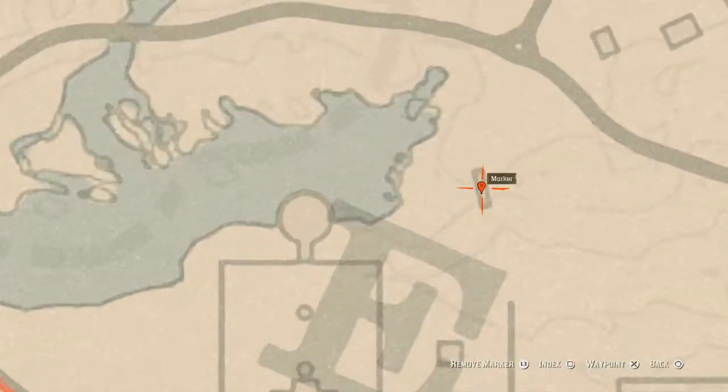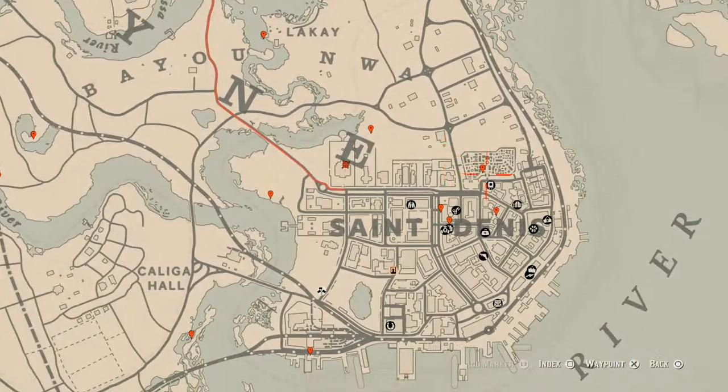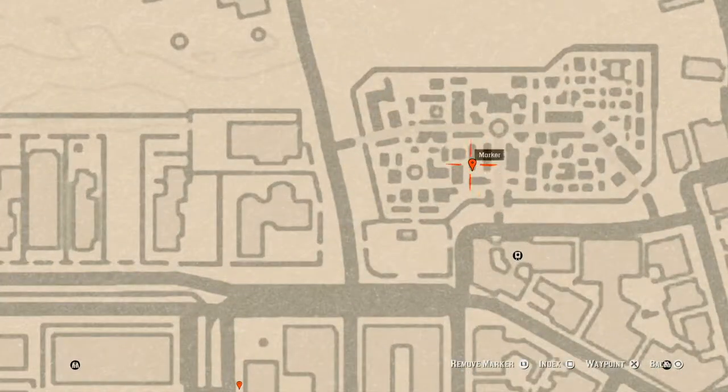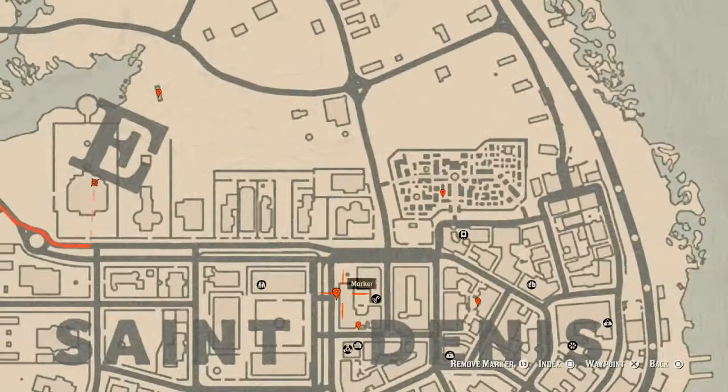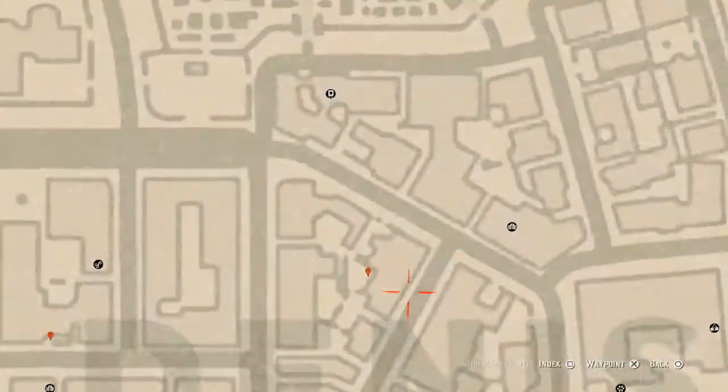Inside this mansion right here, on the piano, you will find another tarot card: the Three of Pentacles. Next marker is underneath this bridge — go under the bridge with your metal detector and you will get another random coin. Over here at the cemetery, right inside the Fellow's grave building, you will find a ruby pearl necklace.